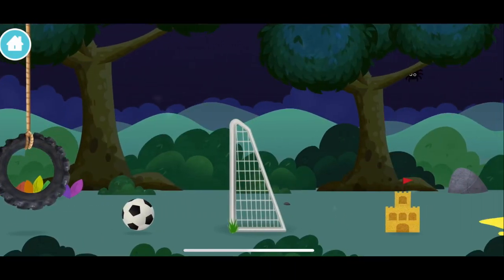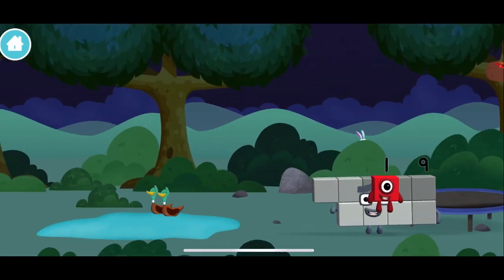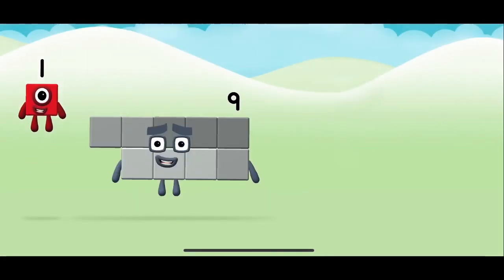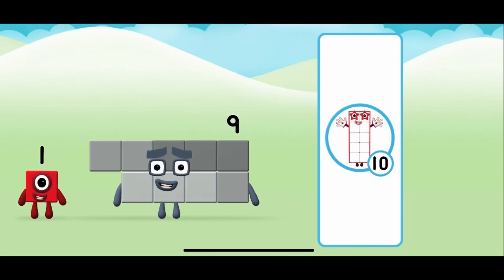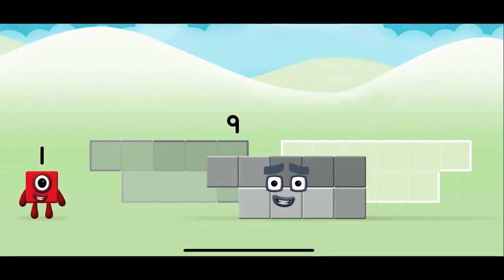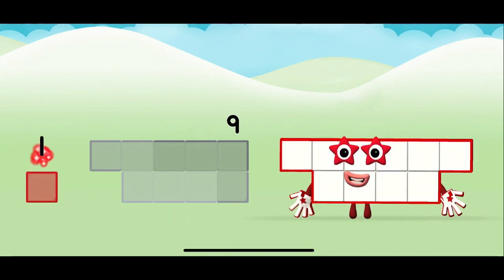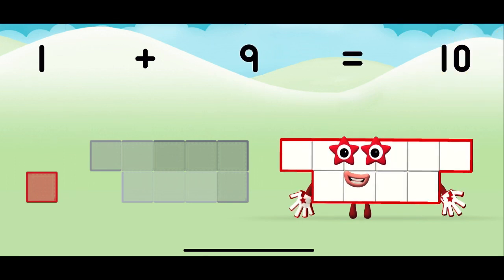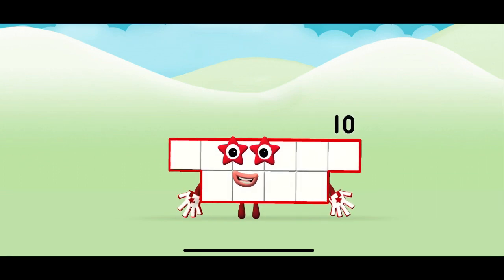A football goal — which number block did you find? Do you know which number block you'll make when you add these two number blocks together? Now can you add the number blocks together? One plus nine equals ten. Brilliant — you made number block ten!